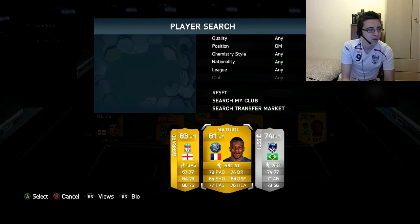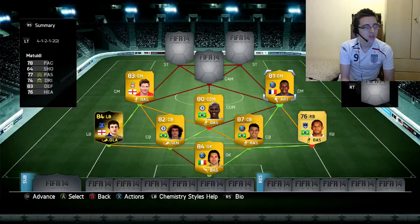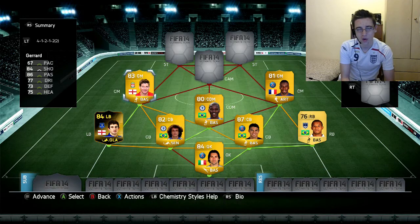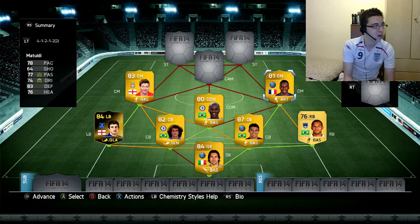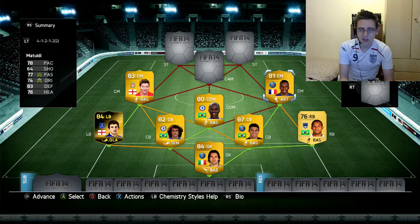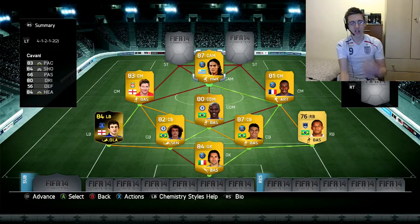The two center mids are Gerrard and Matuidi — both similar players who can get forward and defend. Gerrard is known for his rocket shot and has 86 passing and 84 shooting. Matuidi's standout stat is 83 defense, with everything bar shooting in the 70s, so he'll work more defensively alongside Ramirez while Gerrard supports the center attacking mid.